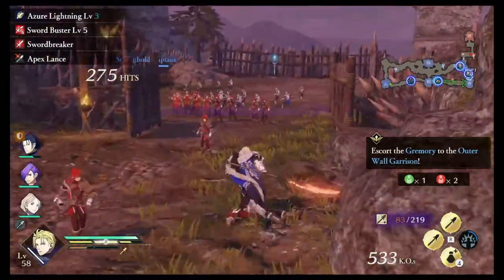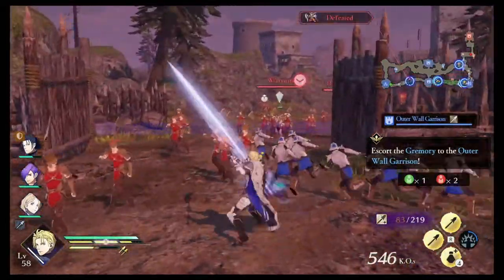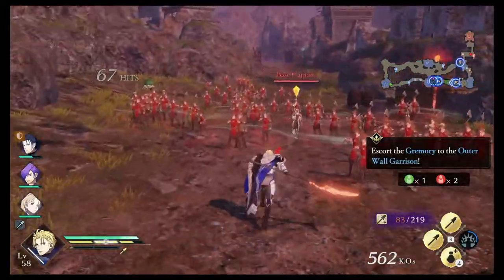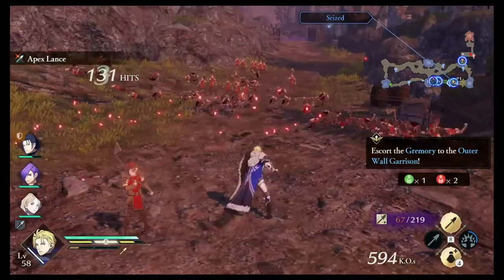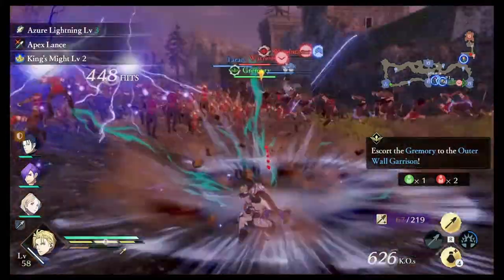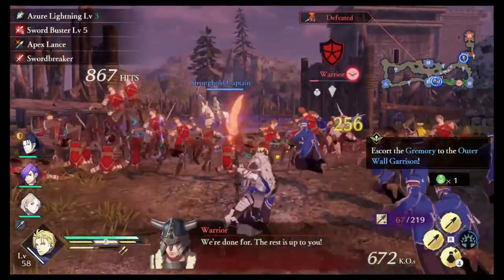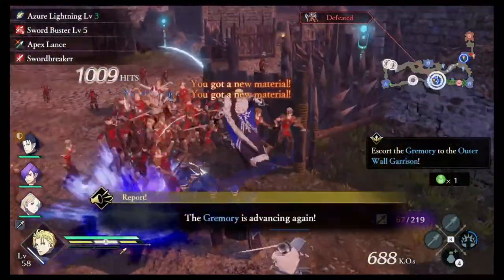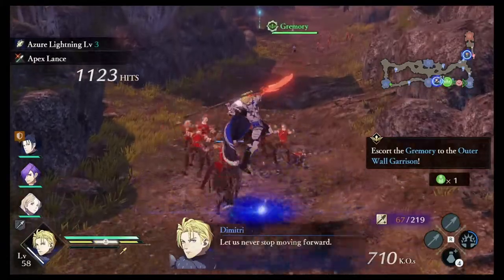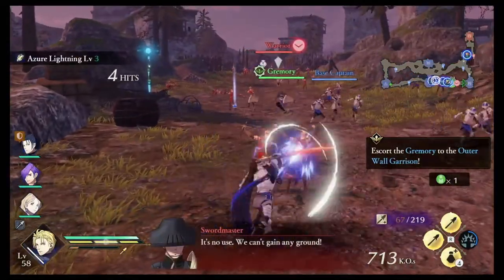I think we only needed 500 KOs for the S-rank here, but at this point I was too lazy to check the mission and just thought — let me just make Dimitri look even better. Keep attacking. Dimitri is insane, he's overpowered. Parasalene just knocks out all those enemies in one hit. Now we've got three named enemies to defeat so the Gremory can move on, and basic combos are all it takes — Dimitri's destroying everything on his own. Dimitri's now killed 600 enemies by himself, a little more for good measure, and then the mission is basically over once the Gremory reaches her destination.